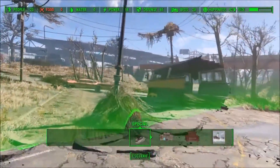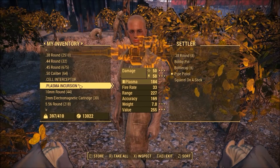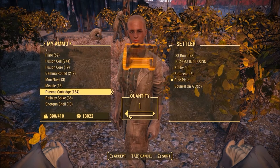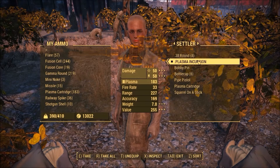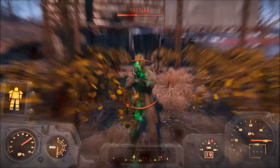During an attack, all settlers will take up arms, and not just the guards. Give your settlers some decent weapons to fend off invaders. Take note that they only need one round of ammo corresponding to that gun that you give them. As long as they have at least one round in their inventory, their ammo is infinite. For instance, I'm giving this settler a plasma rifle with a few plasma rounds. Now once she's attacked me for a bit, it becomes quite obvious that she will not run out of ammo.